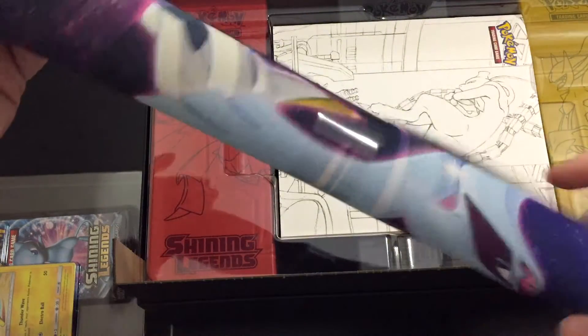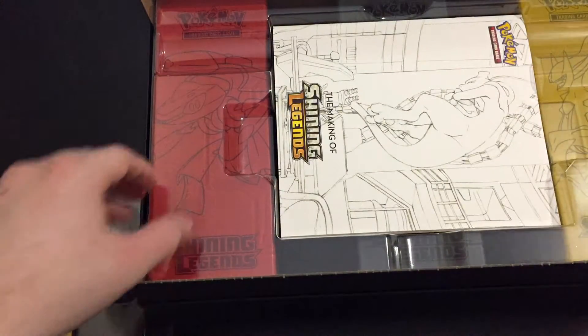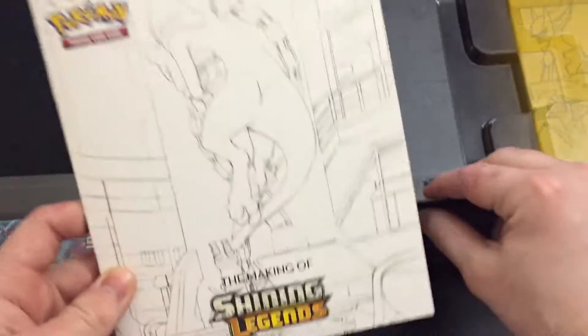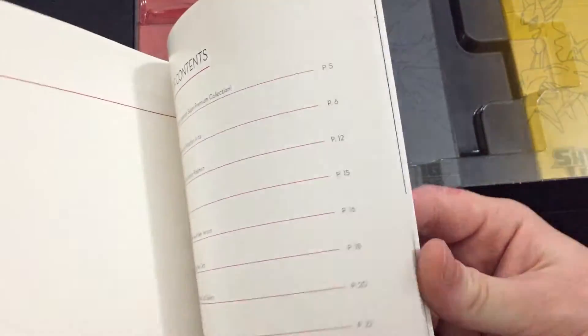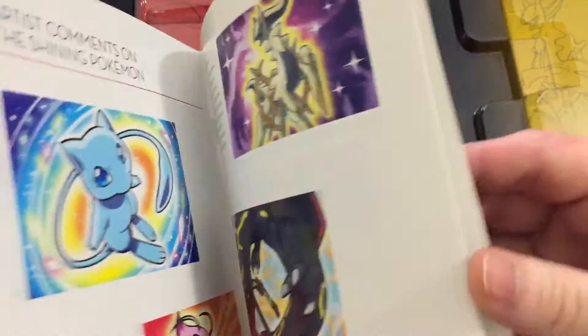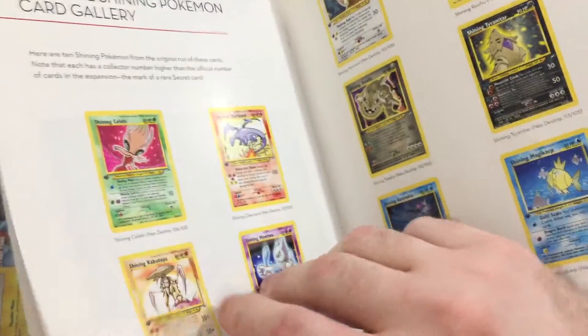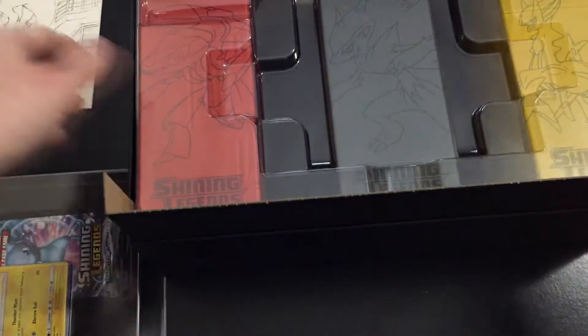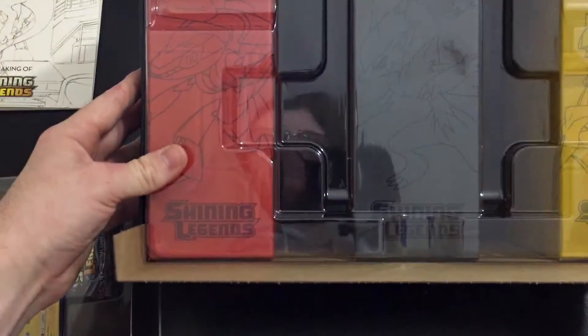Aaron, if you want to maybe unroll it. So this is something that only comes in this box — it's the Making of Shining Legends, so they kind of walk through what their thought processes were and all that stuff, and some artworks. Pretty cool little promotional item, pretty slick, exclusive to this. And then the bottom here is going to be some extra storage units.